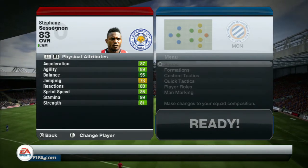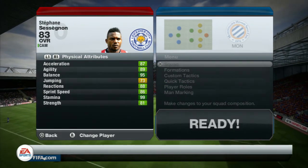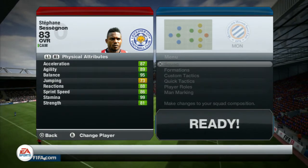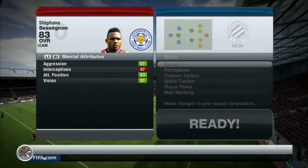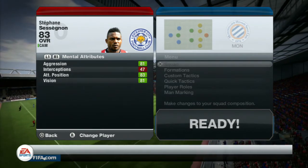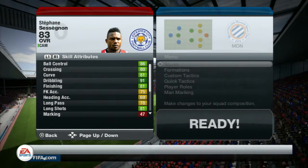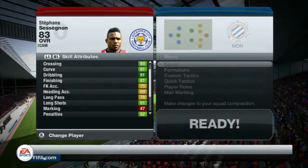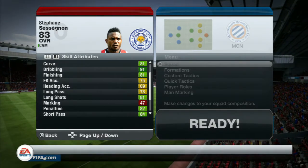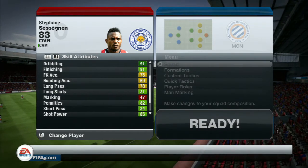He's got 87 acceleration, 89 agility, 95 balance, 73 jumping, 88 reactions, 86 sprint speed, and 81 strength. He's also got 81 aggression, 83 attacking positioning, 81 vision, 86 ball control, 80 crossing, 81 curve, 91 dribbling, 81 finishing, 75 free kick accuracy, 69 heading accuracy, and 78 long passing.